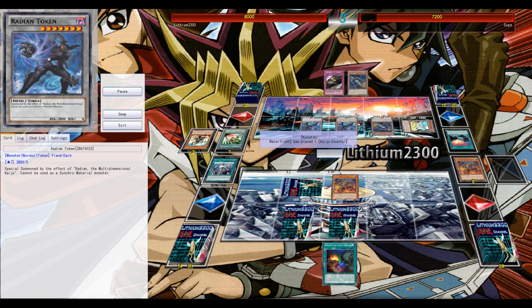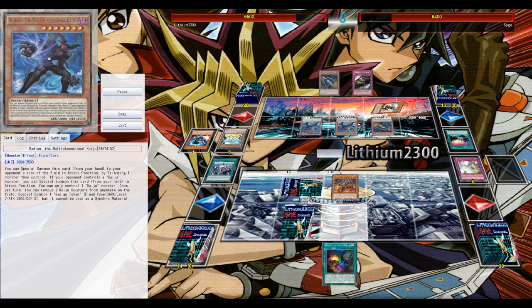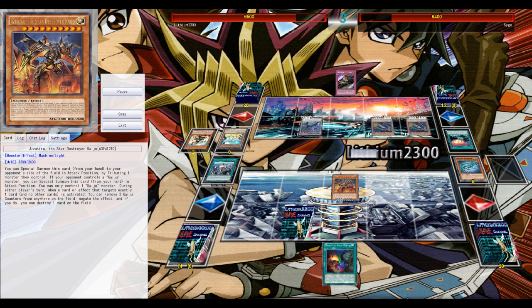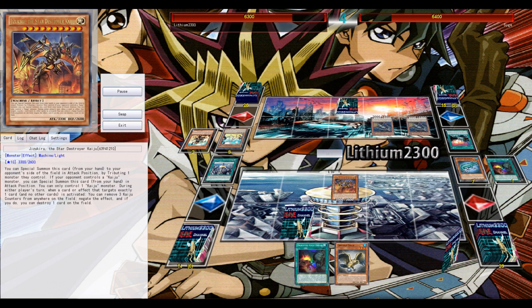I try to activate the effect of my Star Destroyer but he has Solemn Notice. No problem — I still have the field spell search, so I special summon a second Star Destroyer. I had to Solemn Notice his Straw Man because he had a Rank 7 play ready. That Rank 10 is just so good — it can negate something that targets it, like the Dark Destroyer, and on top of that destroys another card on the field.